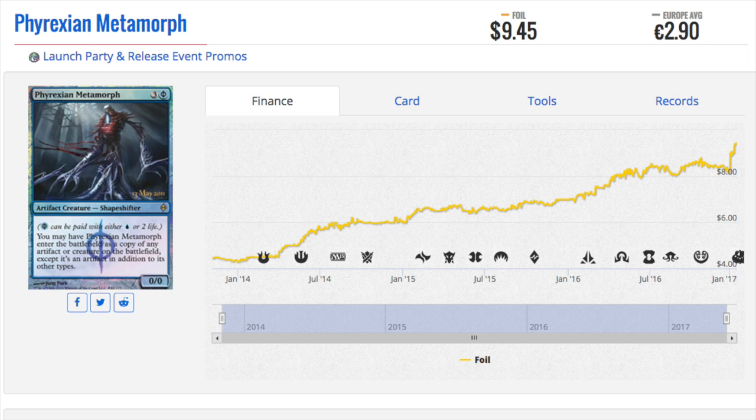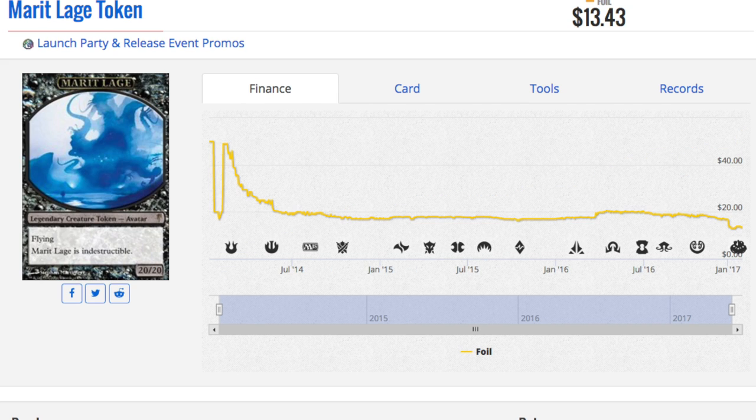Phyrexian Metamorph was another promo, but it didn't come off as hot as Restoration Angel, so stores actually gave this one out. It wasn't considered as valuable as it is today — mainly because now it's valuable for EDH. The store I played at in grad school would ask if you wanted the Metamorph or the FNM promo, and players would always choose the Metamorph. We accumulated a ton of them over many months.